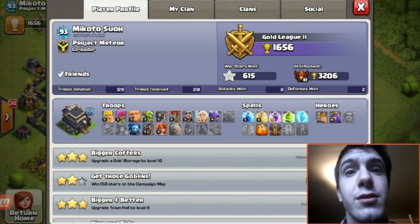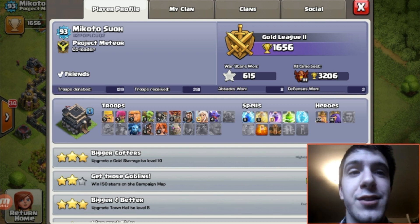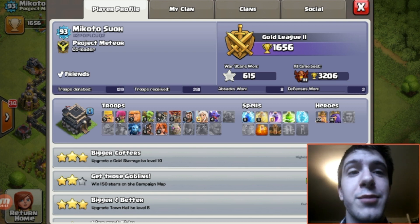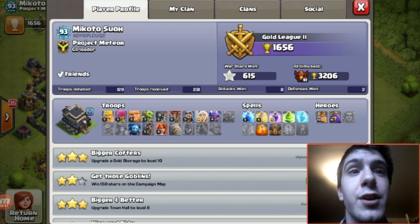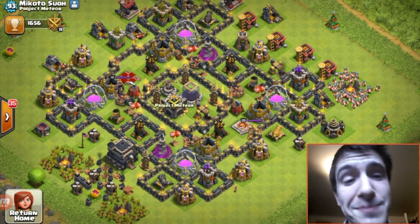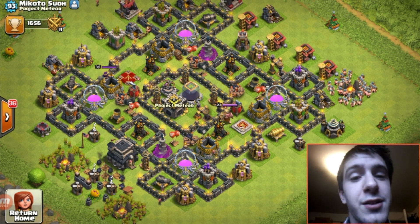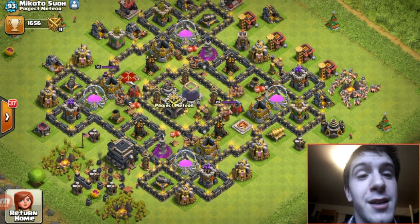P.E.K.K.As at level three would add 450 weight. Baby drags add 350 at level two, the witch adds 1,000, and the lava hound adds 400 at level two. So that would be about another 2,000 weight. Overall, with smart upgrading, we have saved over 10,000 weight, and the base still looks pretty solid.